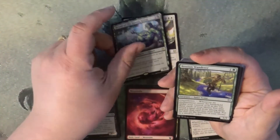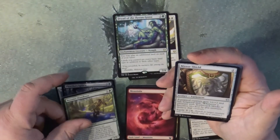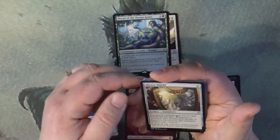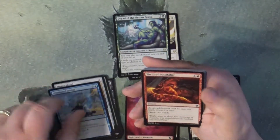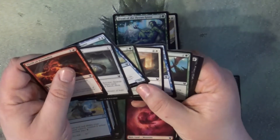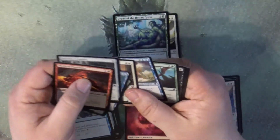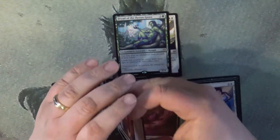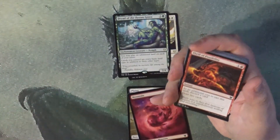Nice little green card there. A Nissa, Wanderer, Mirror Shield, Whirlwind Denial, and then our common cards. There's a Traveler's Amulet there. All right, that is it for that opening.